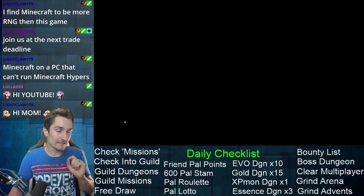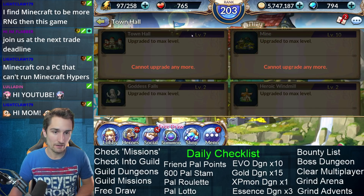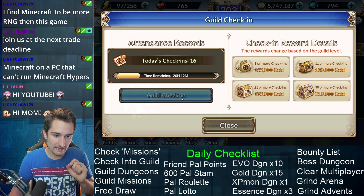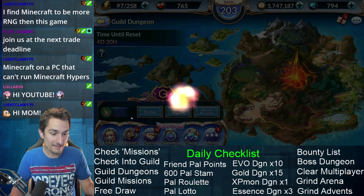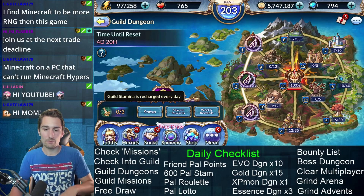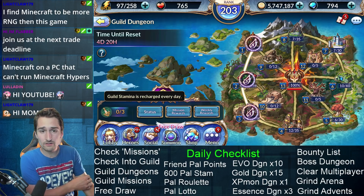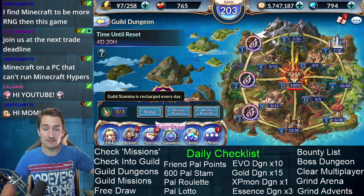Next thing I always do is jump right into the guild and check in. Make sure you check in. You have guild dungeons — you want to clear three guild dungeons. You have three guild stamina in total, so make sure you clear three guild dungeons. Check with your guild leader — he or she probably has a plan as to what you guys want to be clearing at any given time.